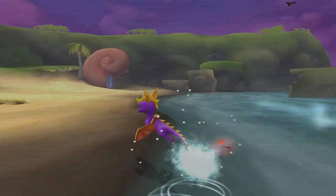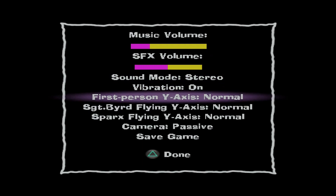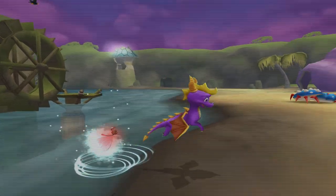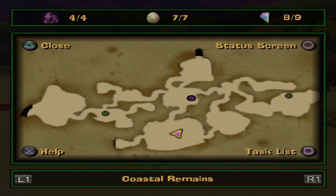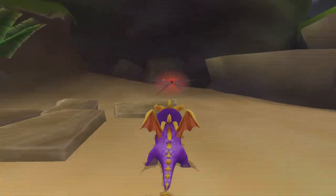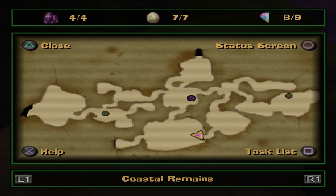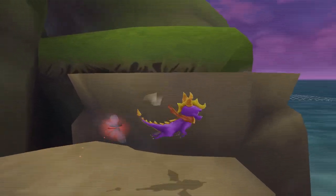I still hate that the camera is inverted. Are you sure I can't change the first-person Y-axis to normal? Why is there not an option to change the regular camera? Anyway, we can go back this way and collect those gems, then go back, because we need 40 light gems and currently we only have 32 — so we need 8 more.